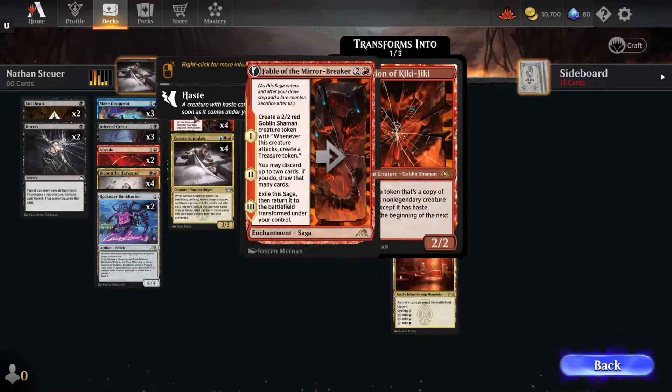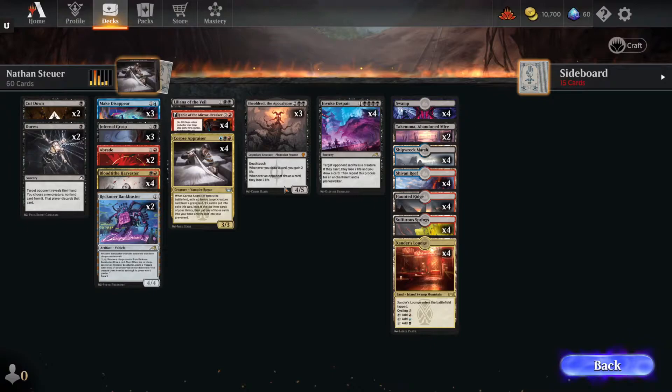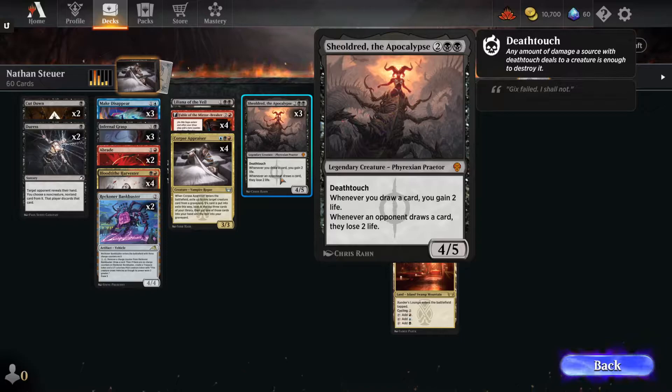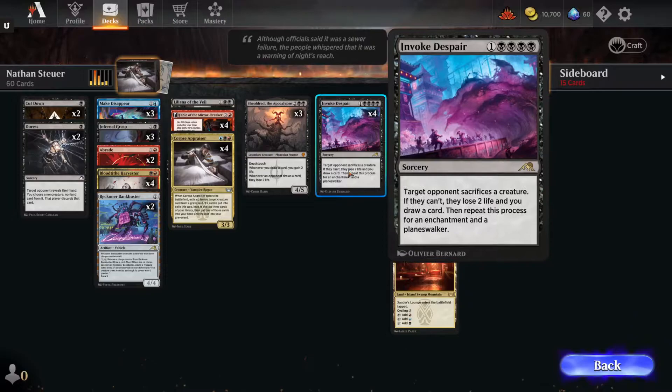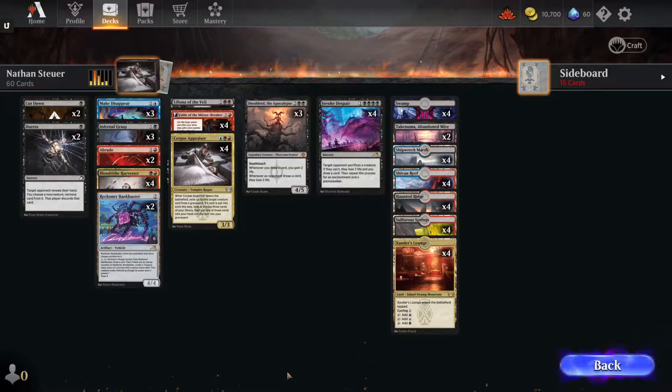We got four Fable of the Mirror Breakers — no surprise to see one of the best red cards in Standard right now. We've got a couple of Bank Busters here for draw power. Shieldred — what deck isn't running Shieldred that's running black in the top decks? Invoke Despair is another one of my favorite cards. If I'm running black, I'm running both of these. If I'm running Rakdos, I'm running all three of these.